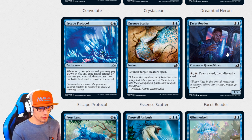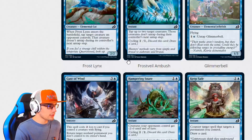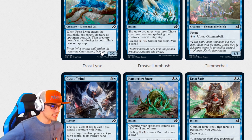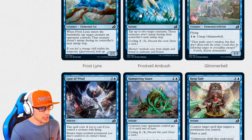Passet Reader for two is a 1-2. You can pay one, tap it, draw a card, then discard a card. Frost Lynx for three is an elemental cat, a 2-2. When Frost Lynx enters the battlefield, tap target creature an opponent controls — that creature doesn't untap during its controller's next untap step. I believe this is a reprint as well.